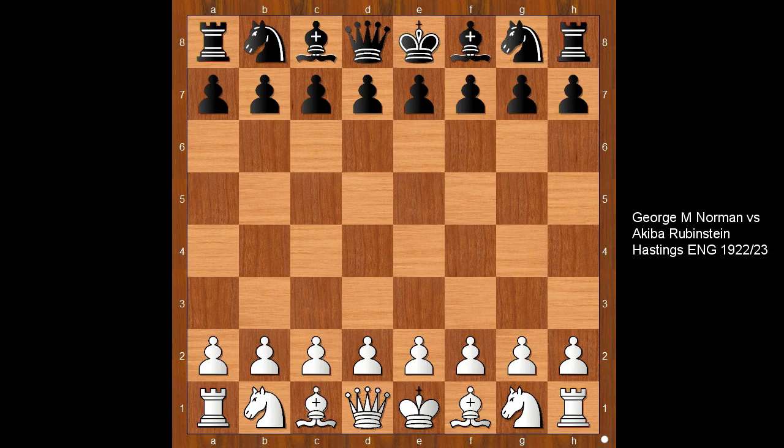Hi, this is Mato. Welcome to my online chess lecture. In this video I will show you a game between George Marshall Norman and Akiba Rubinstein. This game was played in Hastings in 1922.